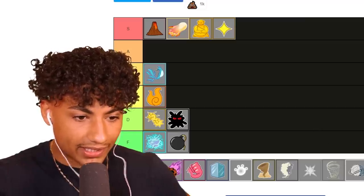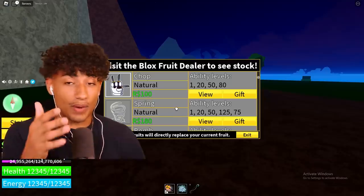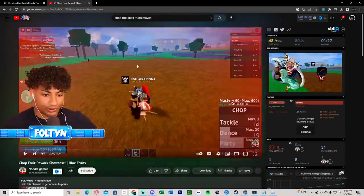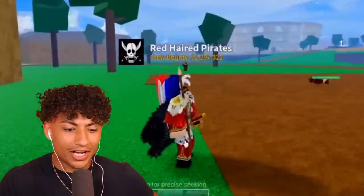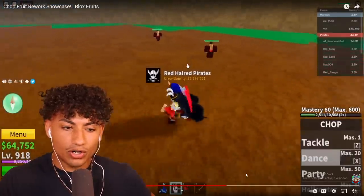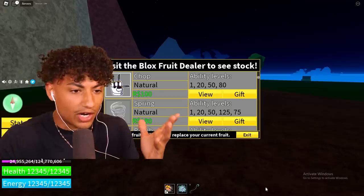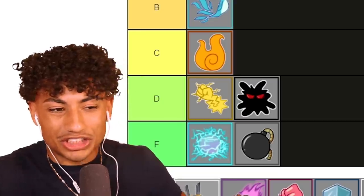Wait, Kilo fruit isn't on this tier list? And now we have the Chop fruit. I've never bought Chop fruit and don't know what it does, so let me look it up on YouTube real quick. Shoutout Noodle Games - Chop fruit rework showcase. It looks like it only has four abilities: Tackle, Dance, Party, and Helicopter. The Tackle move looks cool, the Dance was pretty cool, and you can actually fly with the Helicopter move - that's actually pretty sick for only a hundred Robux.